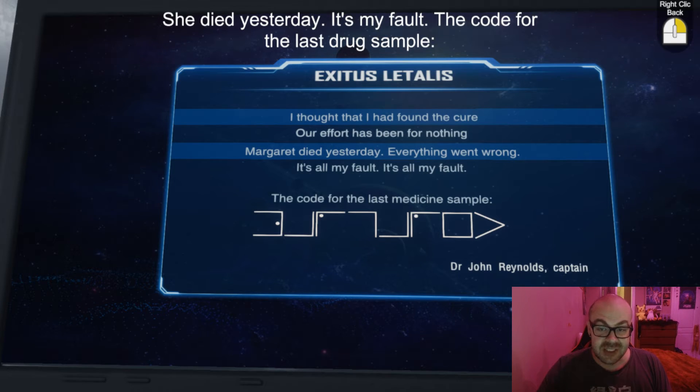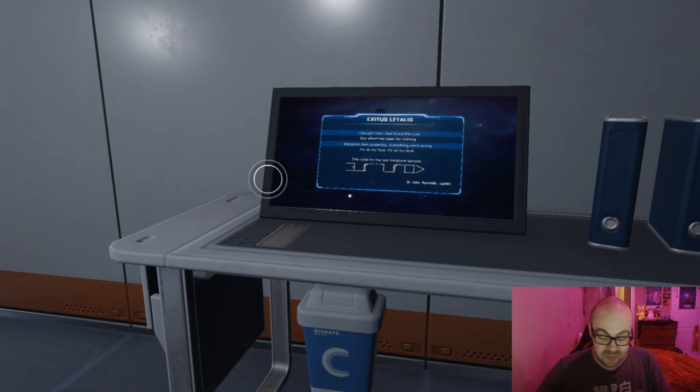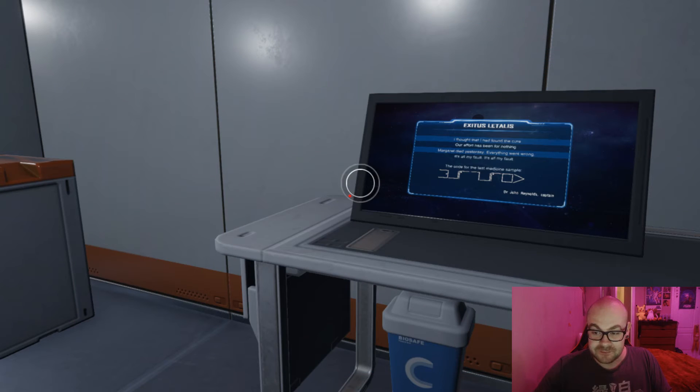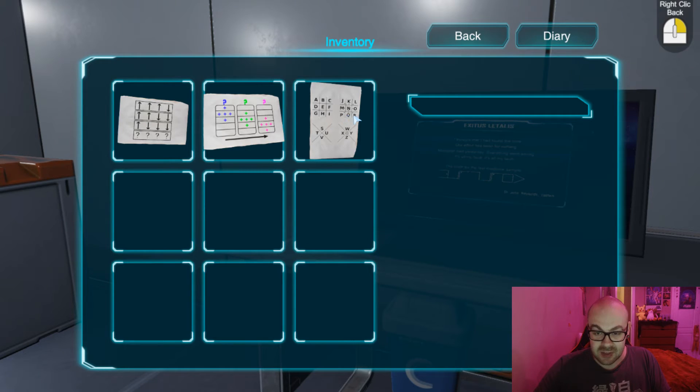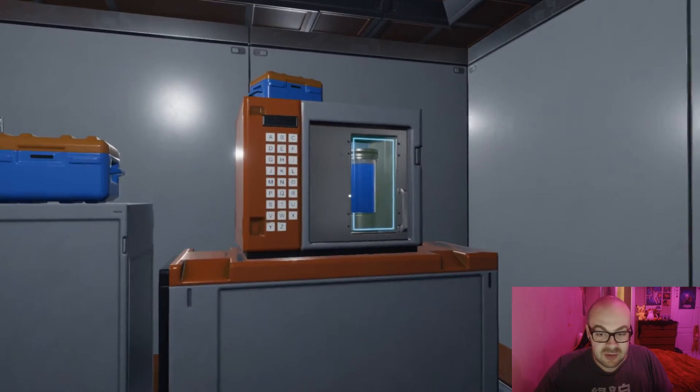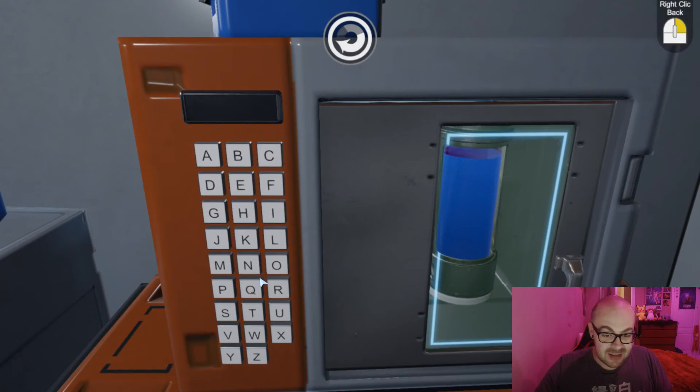Yo, it's the cipher, dude. She died yesterday. It's my fault. The code for the last drug sample. I thought that I had found the cure. Our efforts have been for nothing. Margaret died yesterday. Everything went wrong. It's all my fault. Dr. John Reynolds, captain. Dude, this is why you give this stuff to Riker. So E with — that's M. Is the password Margaret? This man needs so much better security. Fellas, never put your cybersecurity in the name of a former lover. It is Margaret. Why did — you know, like, you build up the cipher, at least make it interesting.